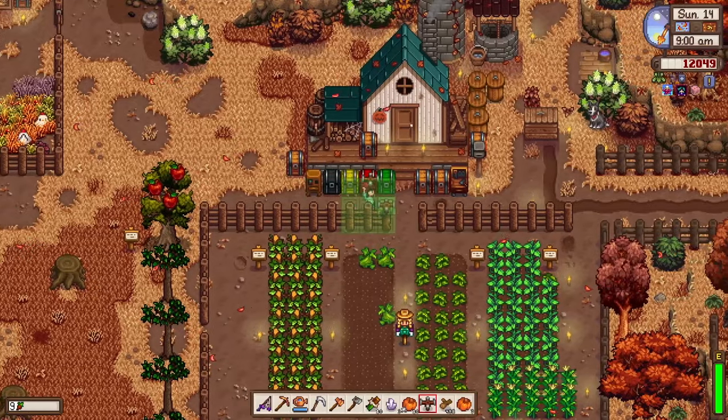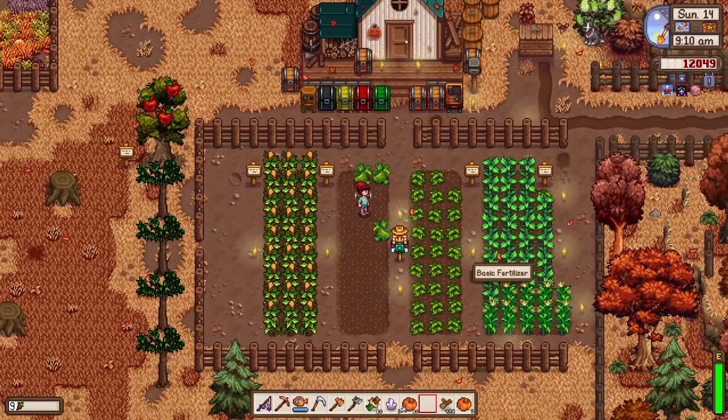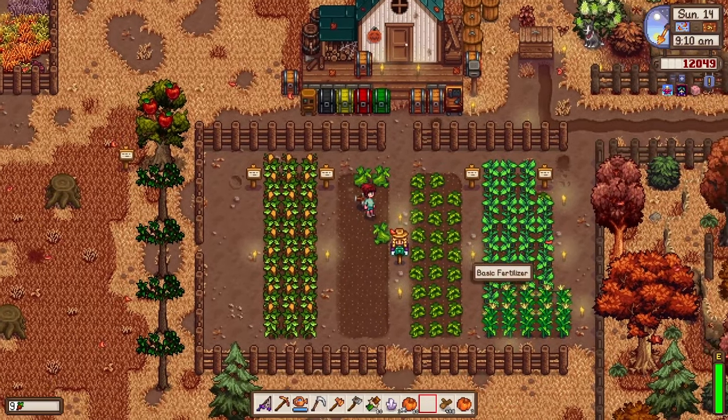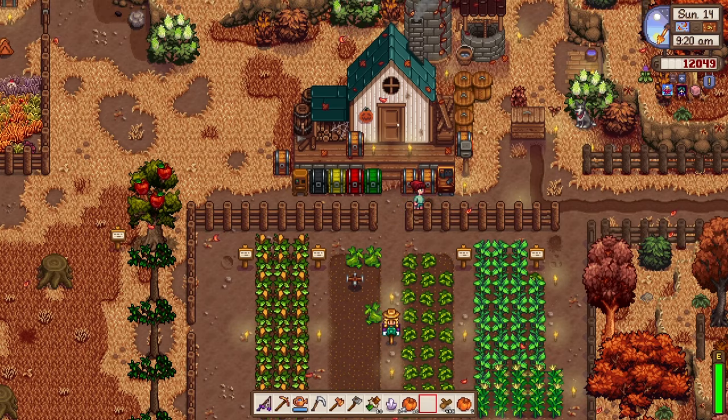That reminds me — I should set up this sprinkler. Awesome! At least we could save a small amount of energy. And as I said earlier, we're going to upgrade our house. At least we'll have a kitchen, and we have 450 wood and 10,000 gold. That means we're going to head straight to Robin.